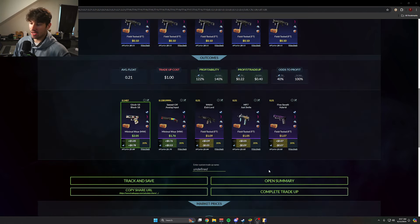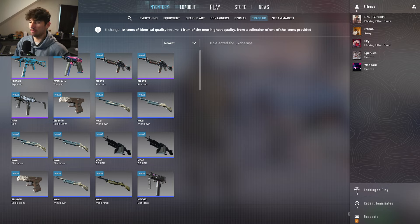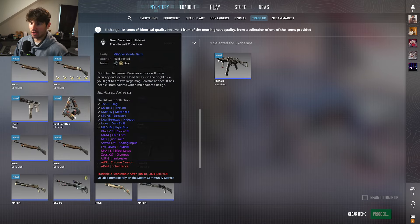You are looking for the Analog Input or the Block 18. The Etch Lord's okay, but those two are kind of meh — it all depends. Overall though, the Block 18 and Analog Input have pretty good profits for a trade-up that's all from one specific case, so I can't complain.